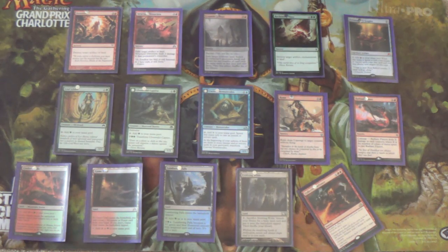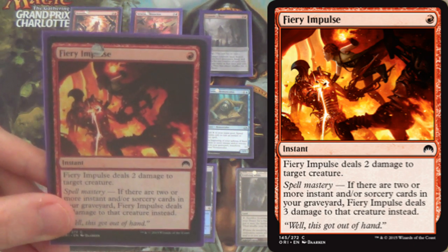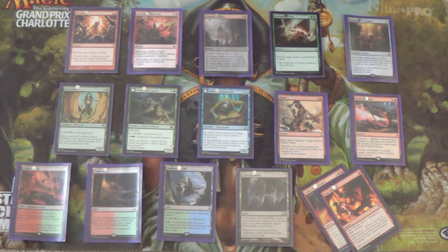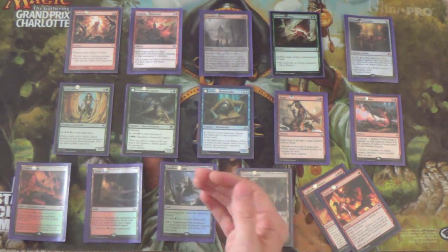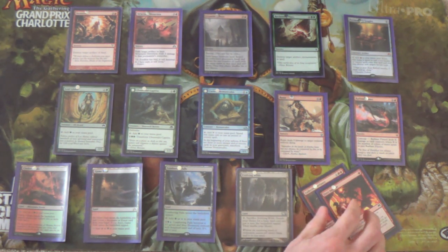Moving on to Fiery Impulse for very low-to-the-ground decks — just two damage, up to three in the mid-to-late game. We run four of them because the worst matchup for this deck is anything aggro. Usually on turns three and four we're casting our LD spells, but up until that point, if the opponent already has the ground locked down, it doesn't matter how many of their lands we're destroying. We need something to fight low-to-the-ground decks — that's also another reason you'd bring in Defiance.